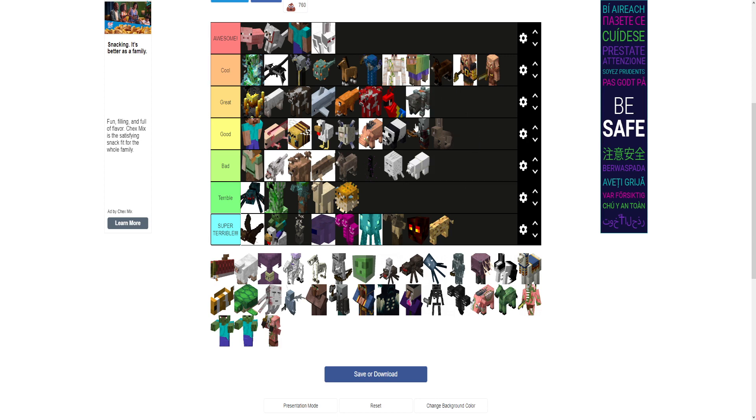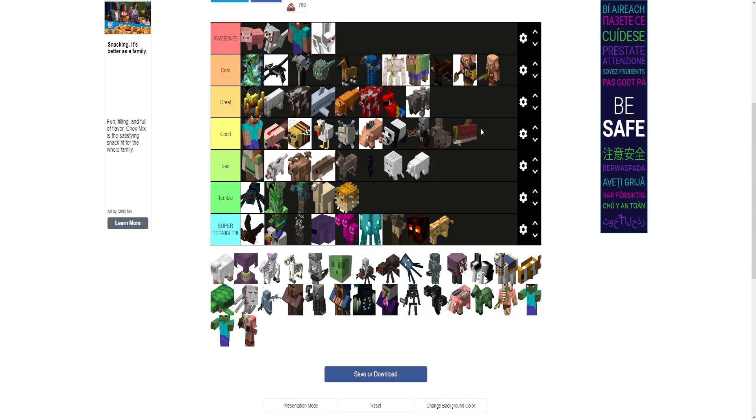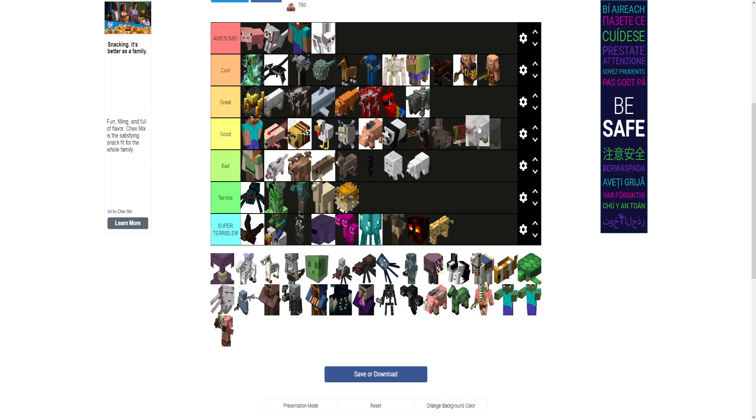I'll put this one in great just because it's cool — annoying to deal with, but these things are pretty cool. And there's also some lore behind them that I won't get into. Salmon — where's cod? I'll put it just above cod. I don't really find eating fish in Minecraft that useful. They're just not that good of a food in Minecraft, but better than cod.